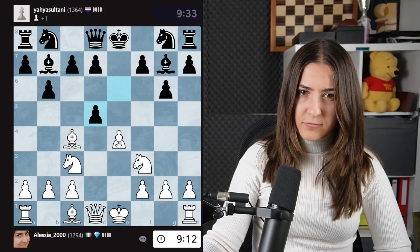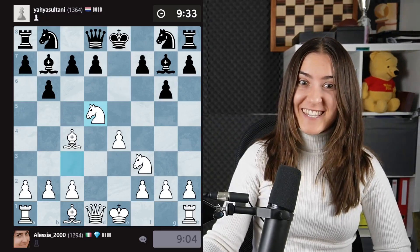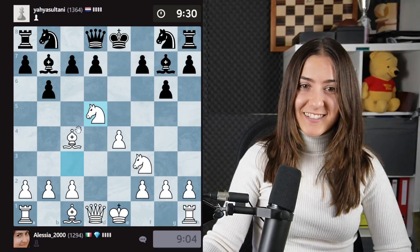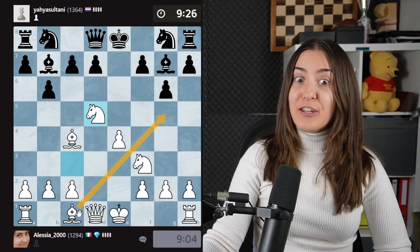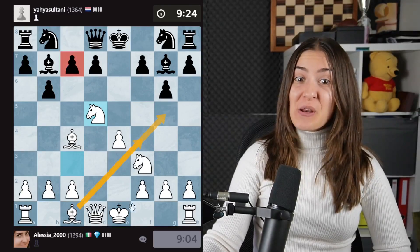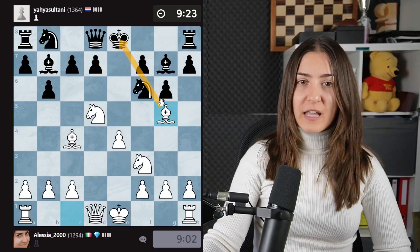I'll take back with a pawn or with the knight — maybe with the knight. Looks really powerful. The knight at the center of the board — I'm threatening bishop there, threatening bishop here, giving the fork, threatening to castle! This is something that I love in chess.